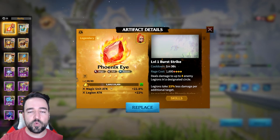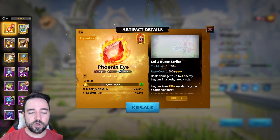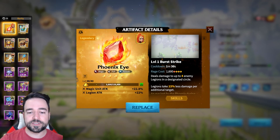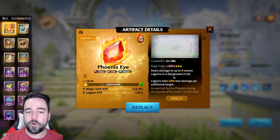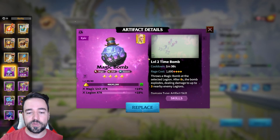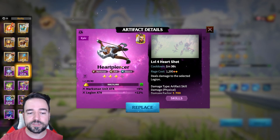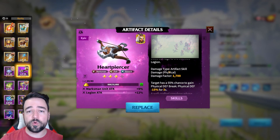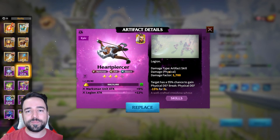If you're fighting behemoths, you want an attribute — most likely offensive — you want attack. So magic unit attack, legion attack — this is the best artifact for mages in the game, and the damage here has nothing to do with behemoths or peacekeeping, it just works on everything. Other artifacts that are very decent — for example, the time bomb works perfectly fine. And if we go for archers, heart piercer, marksman unique attack, legion attack — all of this works perfectly fine against behemoths, but everything peacekeeping does not.